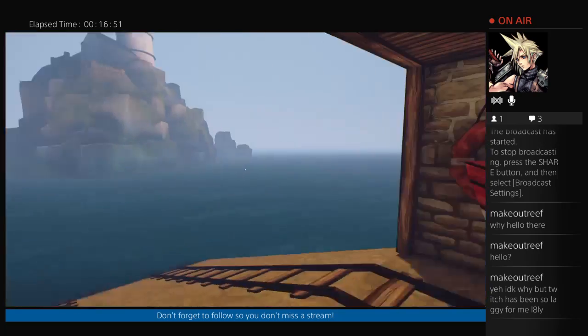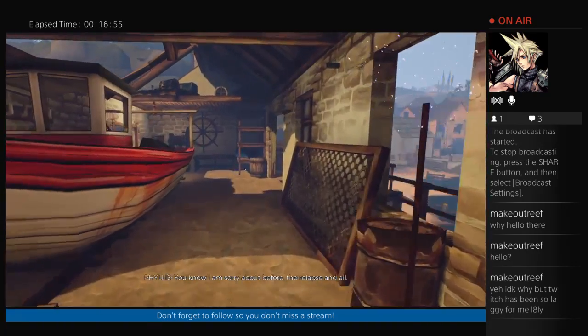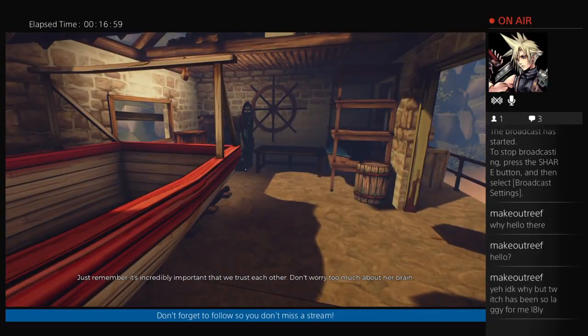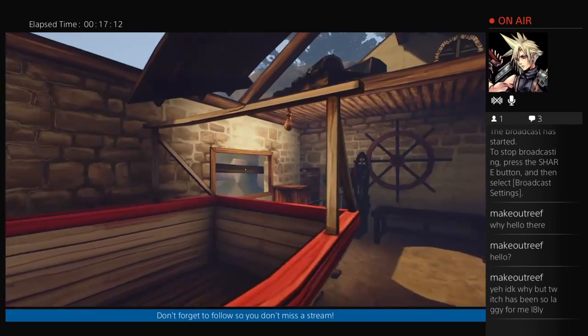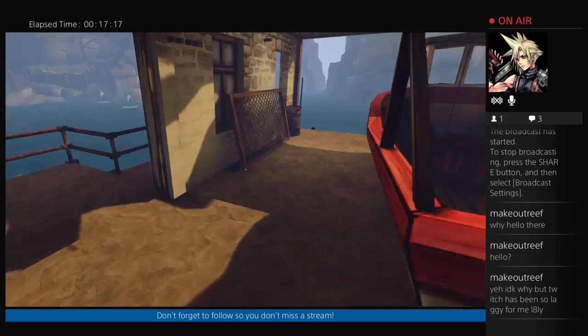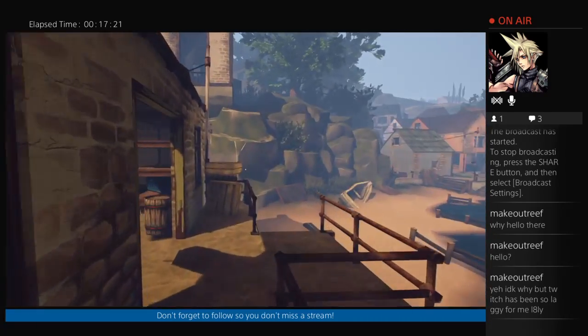Oh, another ribbon! I am sorry about before — the relapse and all. Just remember, it's incredibly important that we trust each other. Don't worry too much about her brain. I'll be monitoring it on my end to ensure that no severe damage is caused during your visit. She's talking about me from, like, the past version of me — that's probably what she was talking about.